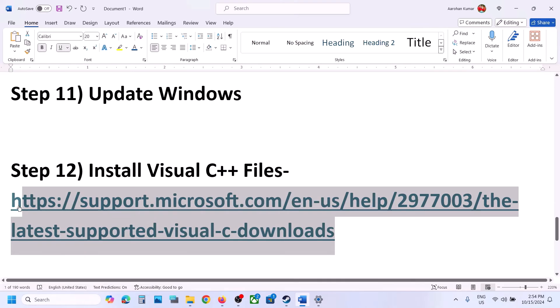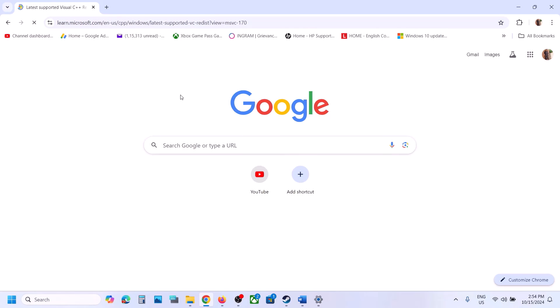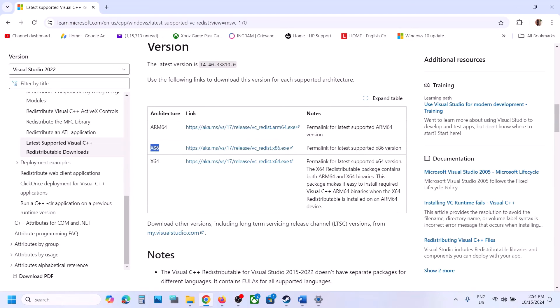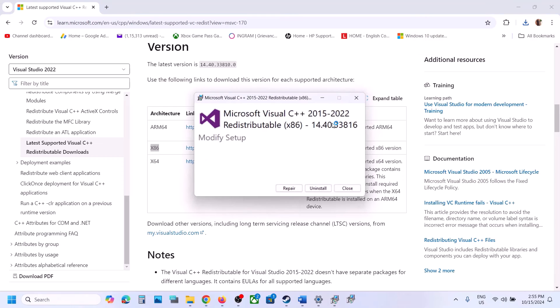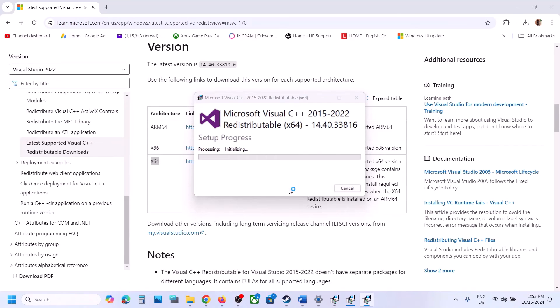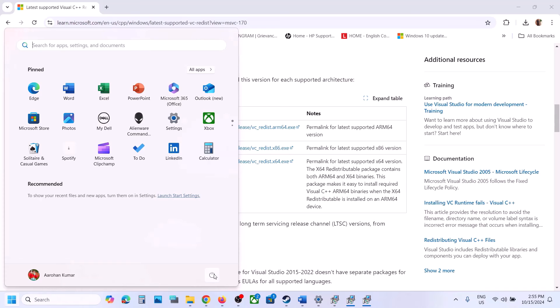The next step is to install Visual C++ redistributables. Copy the link provided in the video description and open it in your browser — it will take you to the Microsoft website showing Visual Studio 2015, 2017, 2019, and 2022. Download both the x86 and x64 versions. Run the exe files — if you see a Repair option click Repair, if you see Install click Install. Once both are installed, restart your computer. A restart is required after this step.